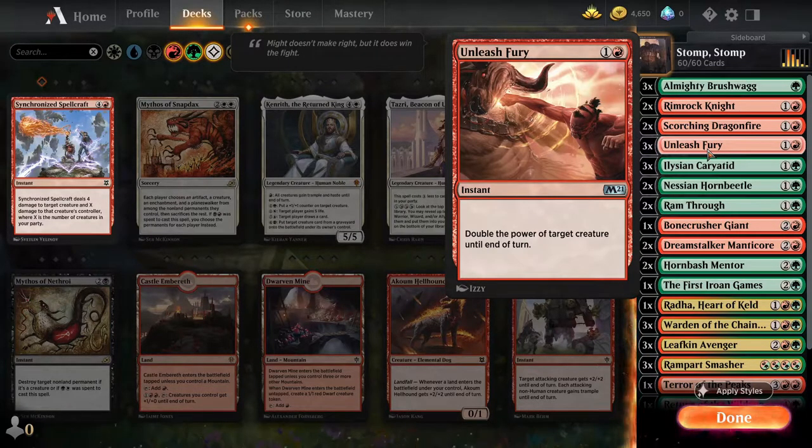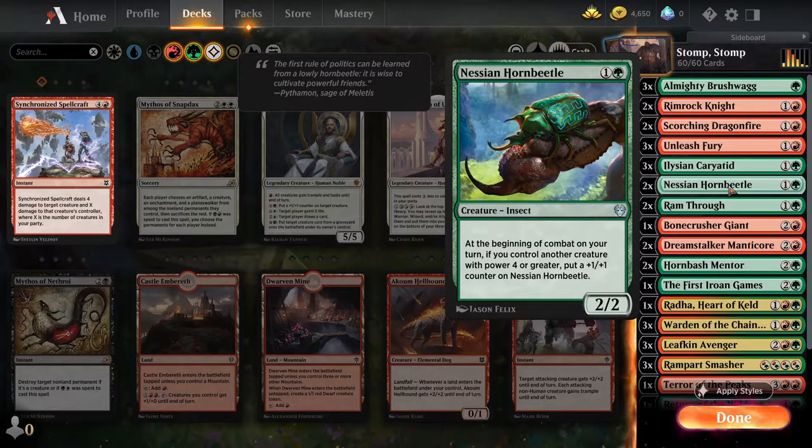The second card we're looking at is the Nessian Horn Beetle. Although this is a good card and fits in well with the deck, it can be a bit inconsistent. It's only got two toughness and is reliant on having a creature with power four or greater on the board. That means it can be a bit inconsistent if the opponent has some removal that removes those creatures from the battlefield. It could be easily removed before we've had time to develop it and get counters on it to make it useful.